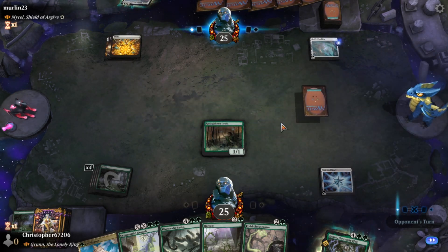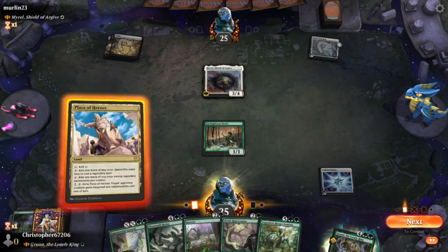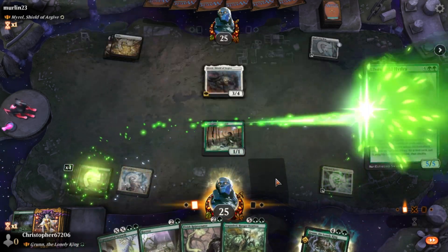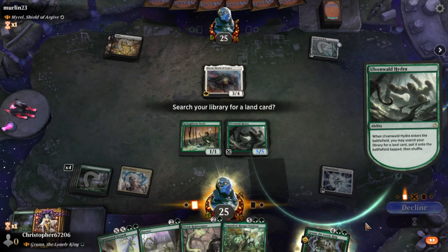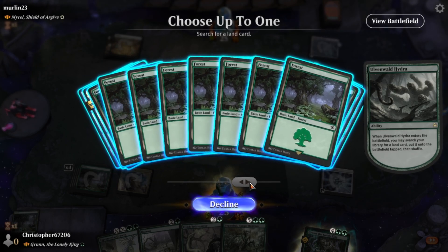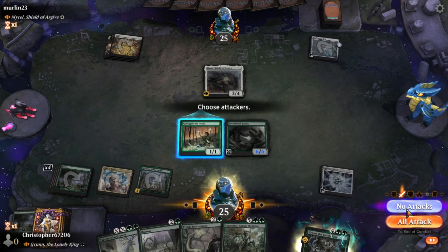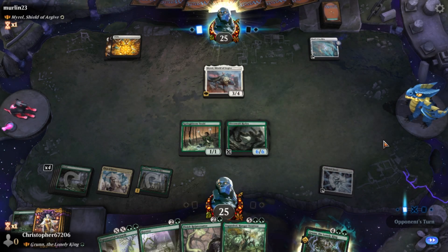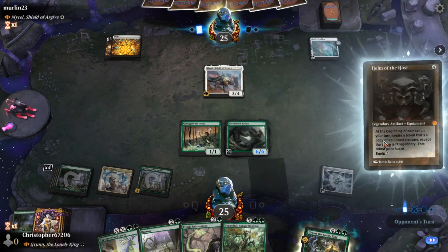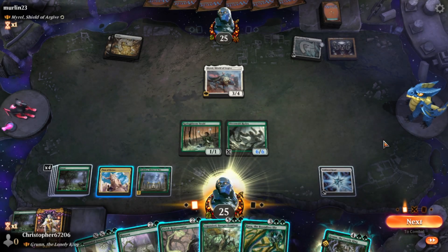Next turn we'll be able to double ramp — Harrow and Rejuvenator. Our goal is getting to nine mana. We'll just put a Hydra out. This ramp will also just get us the lands for future use, and it discourages Muriel from swinging and making a bunch of soldiers. That tends to be what Muriel does, and it's never good when you only have a couple of dorky elves on the battlefield to dissuade her.